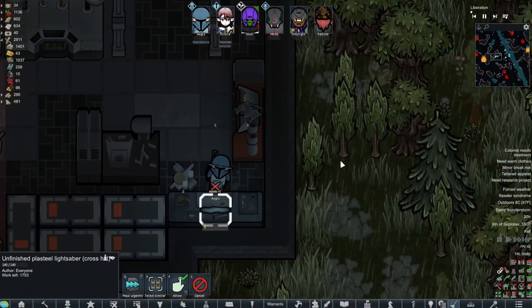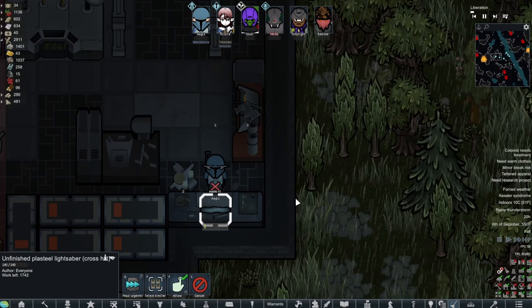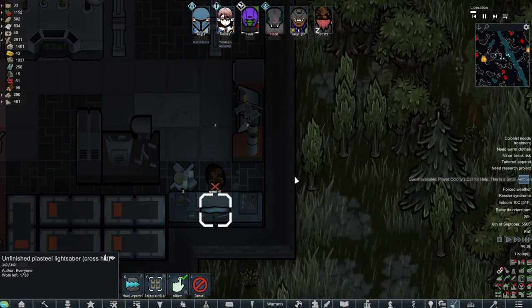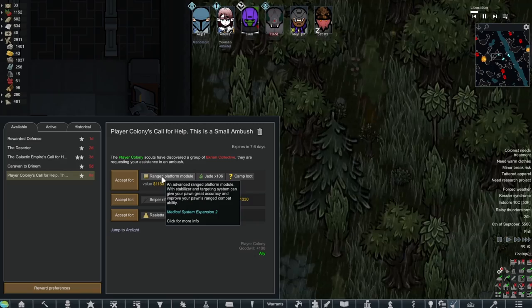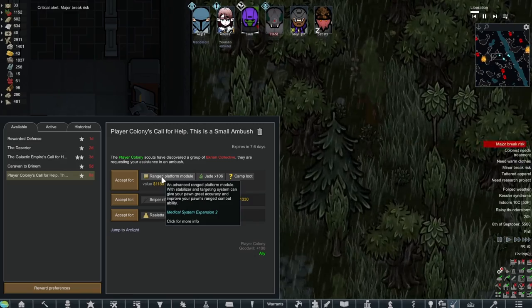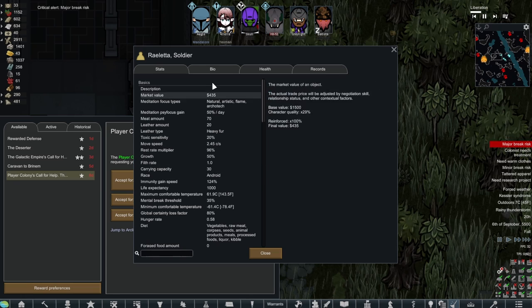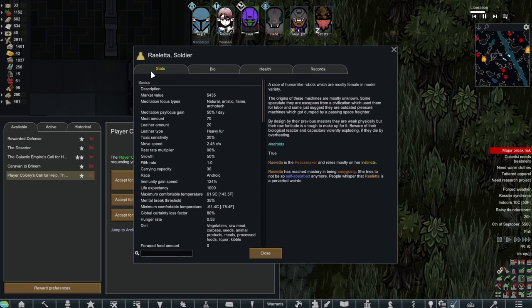We're working on the cross hilt lightsaber, and this is literally going to take quite some time to build, which I'm actually perfectly okay with. What is going on here — the player colony scouts, ranged platform module. Who is this? Rayletta — a nine-year-old, so it's a foundling. Pretty good shooting for a foundling. Oh, they're an android. But I'm actually going to be getting rid of the android mods because I think that's part of the problem we're having with this game.